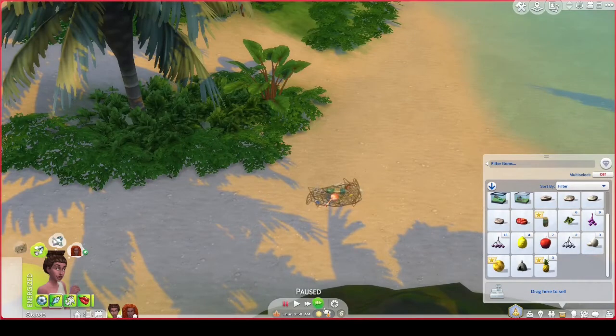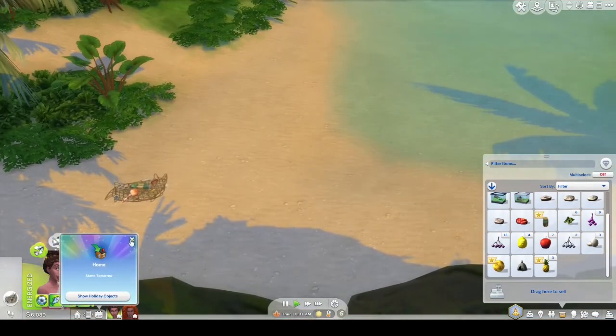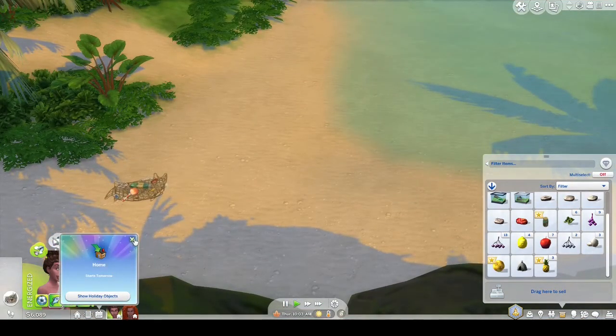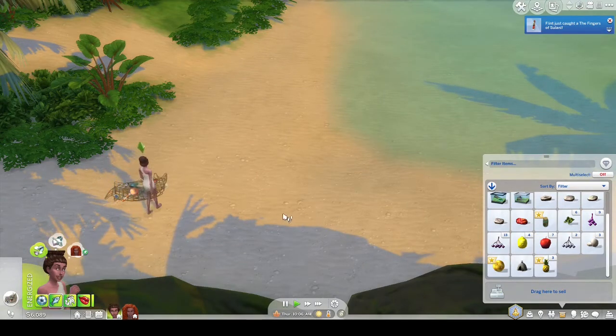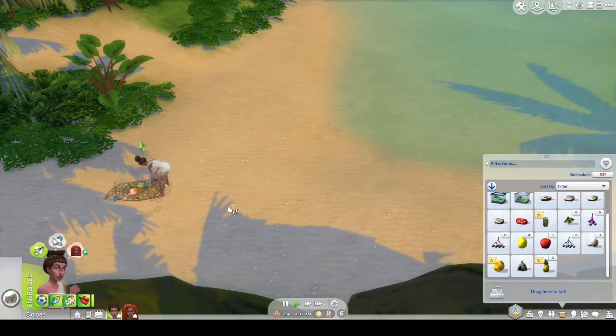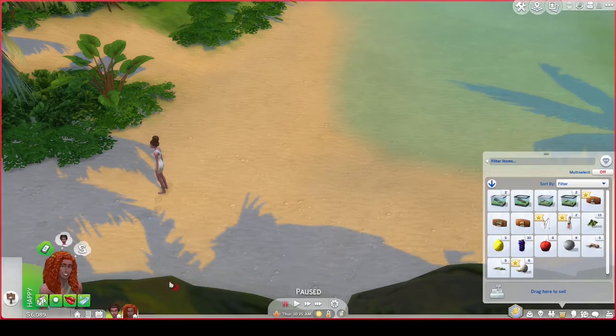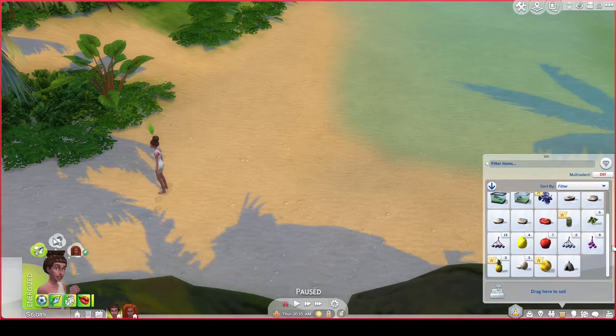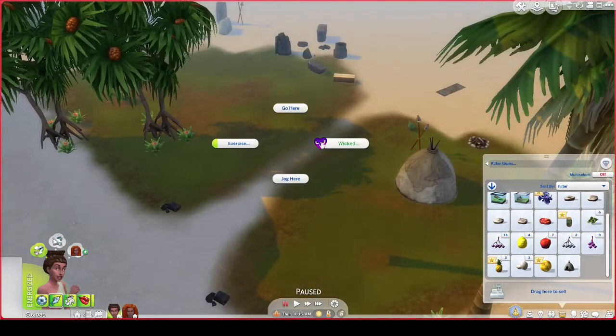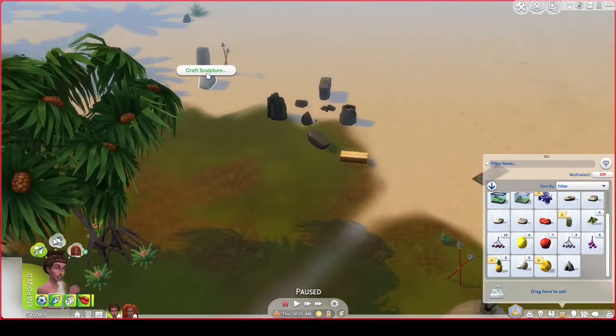I don't know what this is, but she can clean that up. Tomorrow is Home — Home is a holiday that the Symbilises have decided to create because they found their home, so they've made an official holiday for their tribe. She found a scorpion fish — that's what those blue things are. I'm gonna send her back and have her craft a knife block.